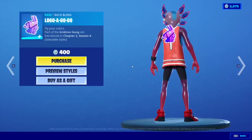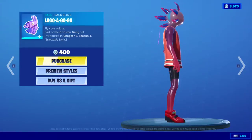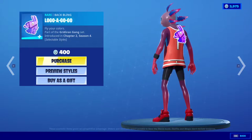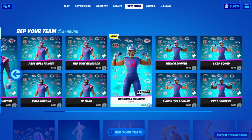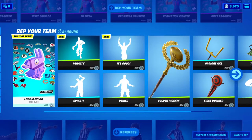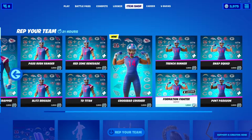We also have the brand new logo go-go back bling, which I'm kind of disappointed with because I thought it would come with the skins, so I'm probably not going to end up getting it. I kind of think it should go with the skins because the skins are 1500 V-Bucks and usually Epic skins have a back bling with them, so I don't really see why they don't have the back bling included with the skin.